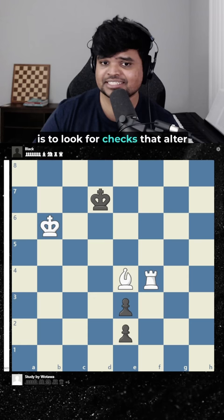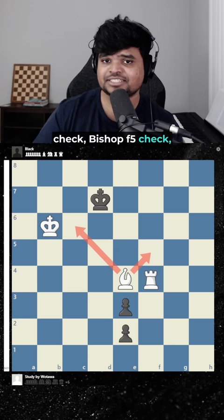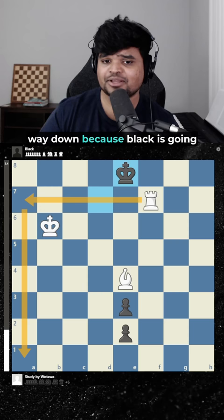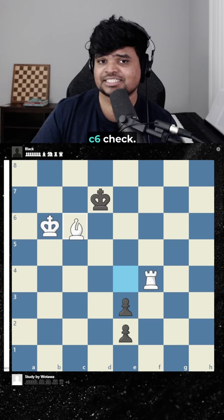The answer is to look for checks that alter the position in our favor. There are three checks in this position: bishop here check, bishop here check, and rook f7. I first thought about rook f7 check, but unfortunately after Ke8, we don't have time to go all the way down because black is going to queen in one move. So I crossed that off my list.